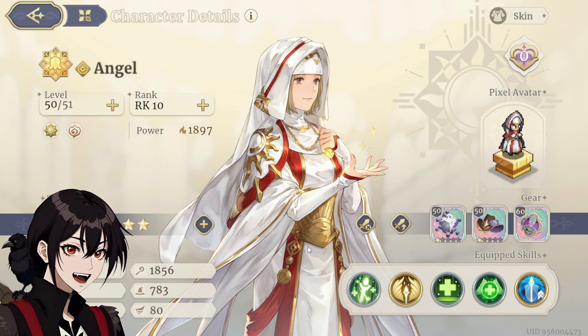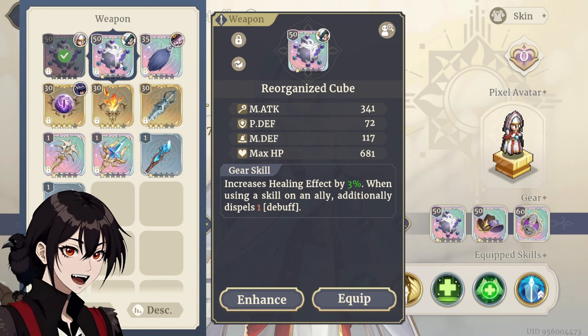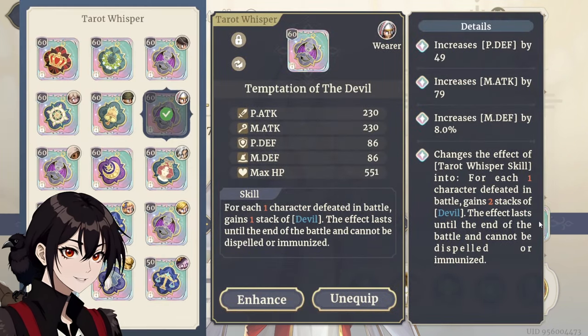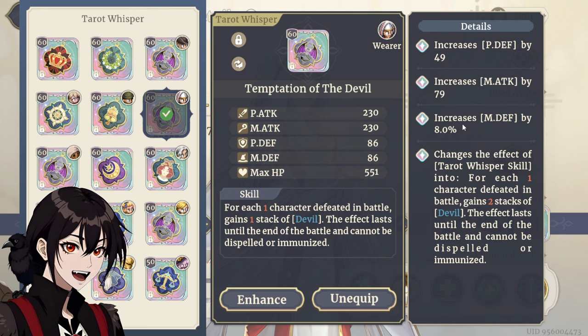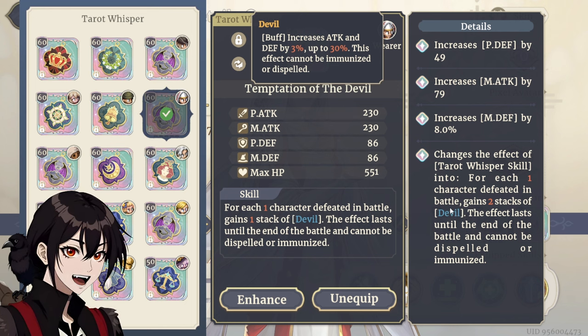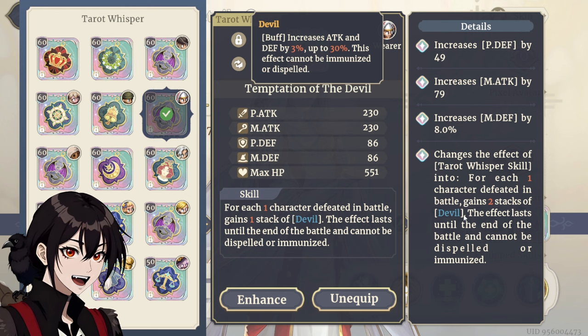Next, we've got Angel, who should be our tank with the highest possible magic defense. Reorganized Cube — I'm keeping two just for her and Samantha. Fancy Hat stolen off of Samantha for the extra magic defense. And lastly, Temptation of the Devil for magic defense and double devil stacks, so her magic defense is going to go higher faster compared to the other units on the field. Ideally she should be the one tanking most of the single target attacks, but practically that's not gonna happen — there are a couple of discrepancies here and there that we'll explore later.